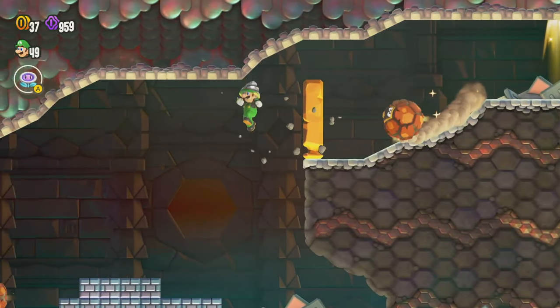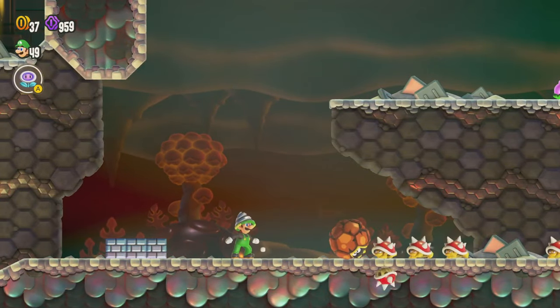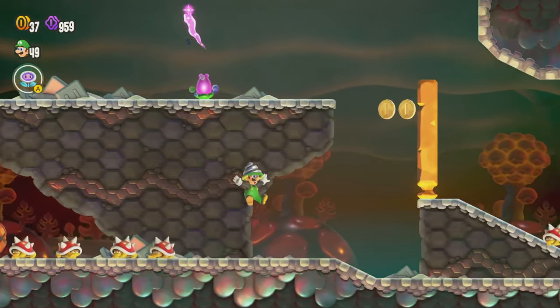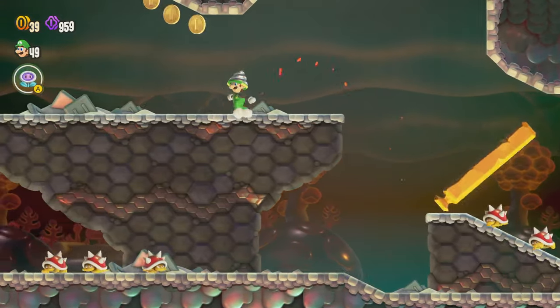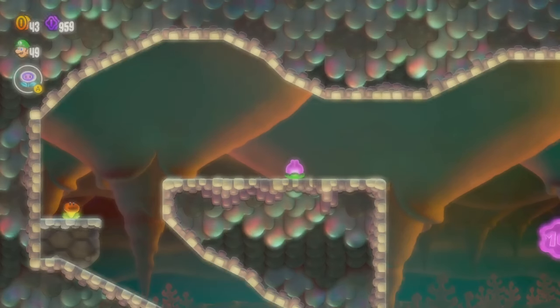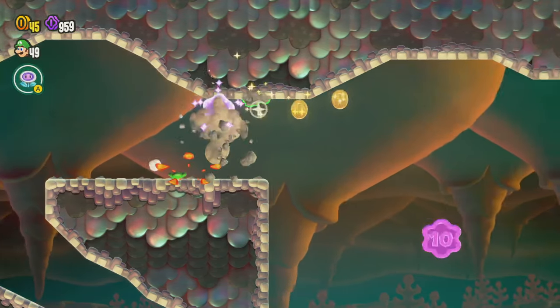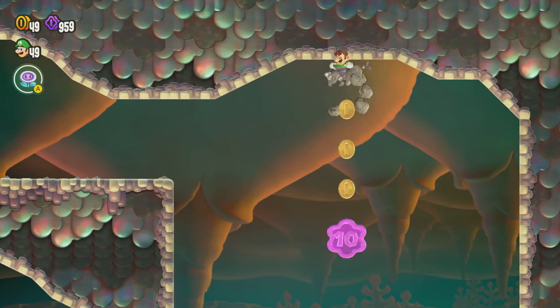We don't actually have to go down here — we want to come over this way. Where these Spinies are, we want to get up high so we can wall jump off of that. There are some coins suggesting we should come up here, and with the drill power-up you can head up here to a secret area, then jump onto this and drop down to get the second purple coin.